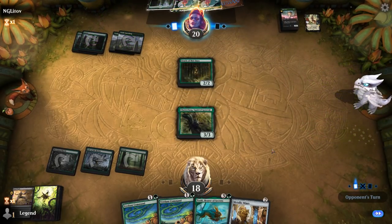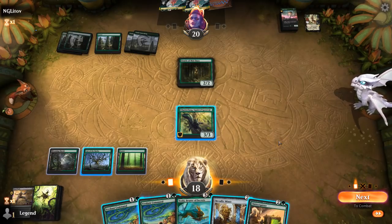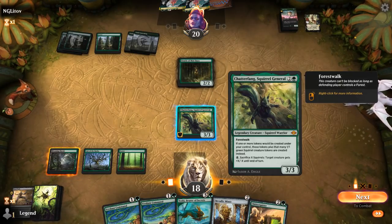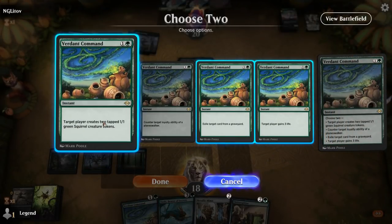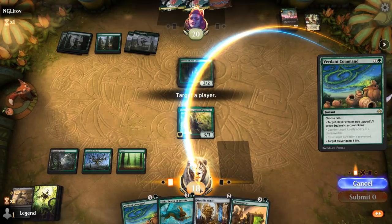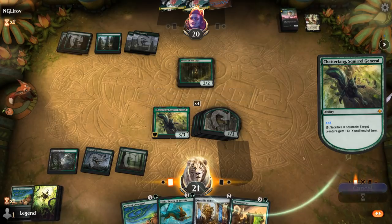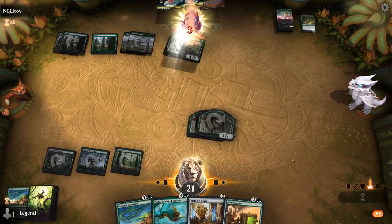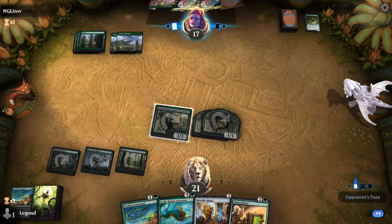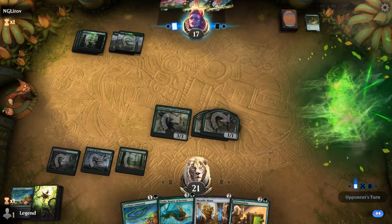Oracle of Muldraya could be worth taking out as we see Cobra on top. A Verdant Command — Chatterfang also has Forest Walk which is relevant in this matchup. I think we want to kill Oracle. So let's make some Squirrels and hit for 3. Next turn if we draw lands we can maybe Toski — if not, we still have Verdant Command plus Chatterfang available.